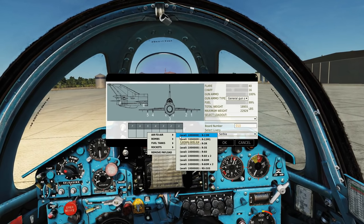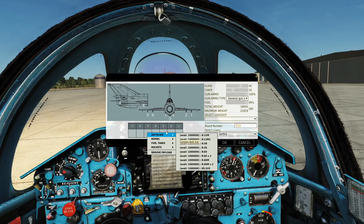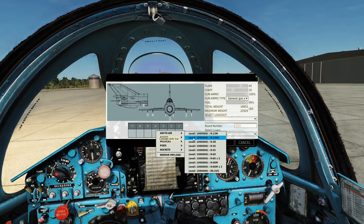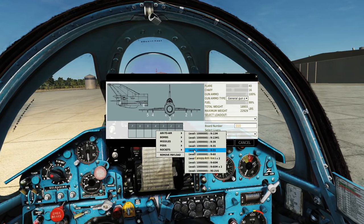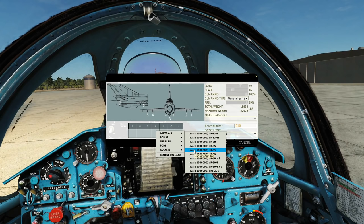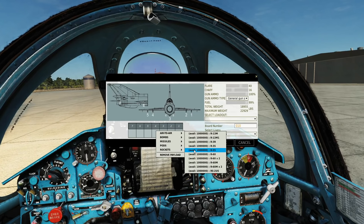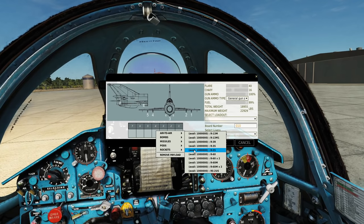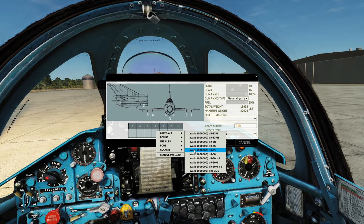There are some more if you look at the number 4 pylon. Yeah, there we also have the R-55s. They are also infrared-seeker missiles — basically the infrared version of the RS-2 US. Also not super useful, but they're there.